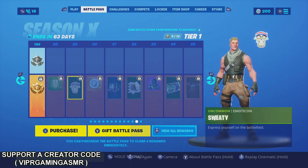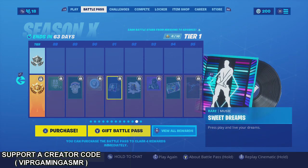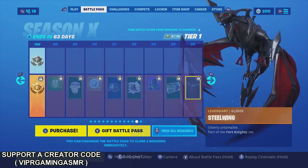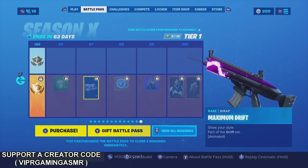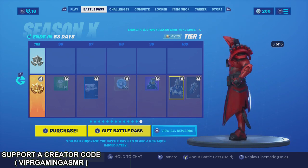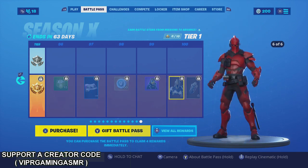Sweaty — yeah, express yourself on the battlefield. There's a lot of those out there, which is a reason why a lot of people quit playing the game. That's dope though. You should have more skins. Steel Wing — okay, that's dope. And then you got Ultima Knight — this guy looks pretty dope. It's like his first few styles are better than the last ones.